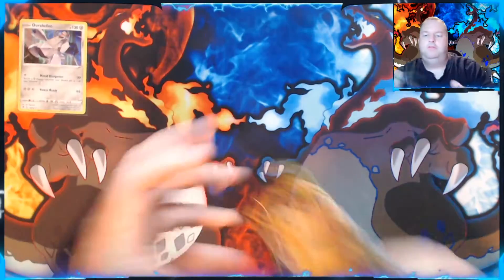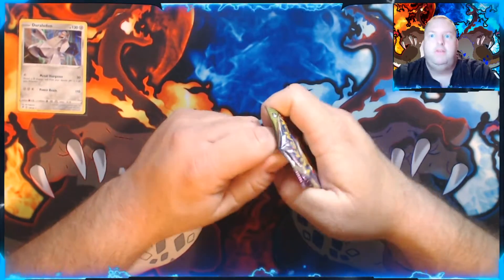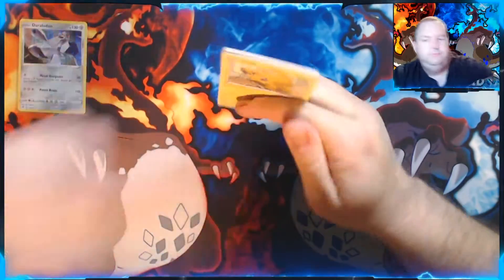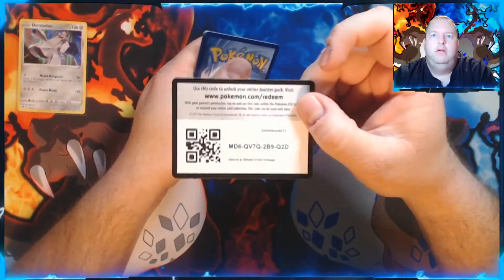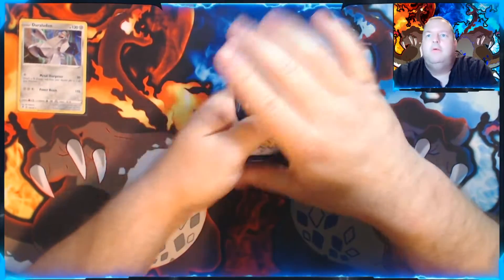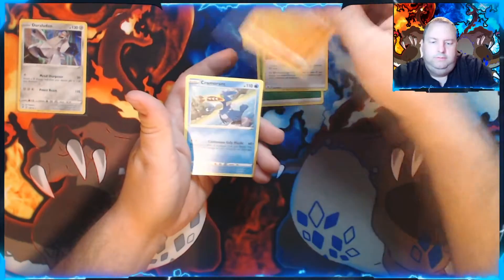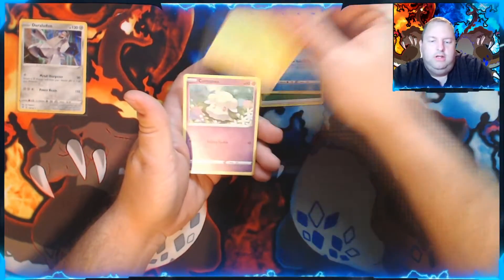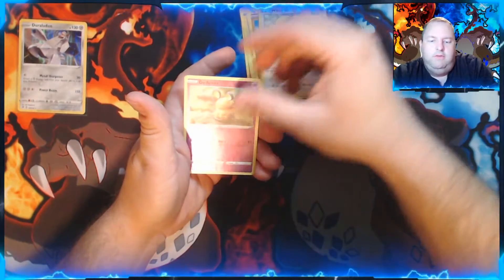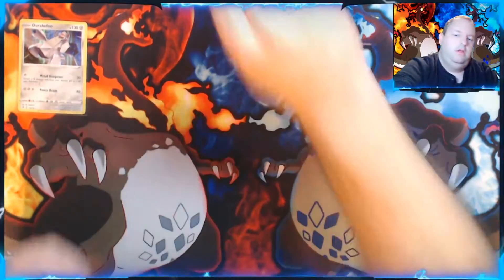Next up, Vivid Voltage — a chance at that Chunky Chew. I am still chasing the Chunky Chew, among several others in Vivid Voltage. Stone Energy, Shuckle, Cramorant, Joltik, Cottony, Mudbray, Slugma, Whismur — Reverse Holo — Diancie, and a regular Alcremie.